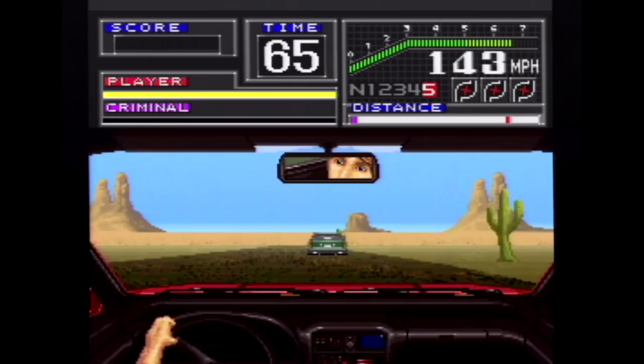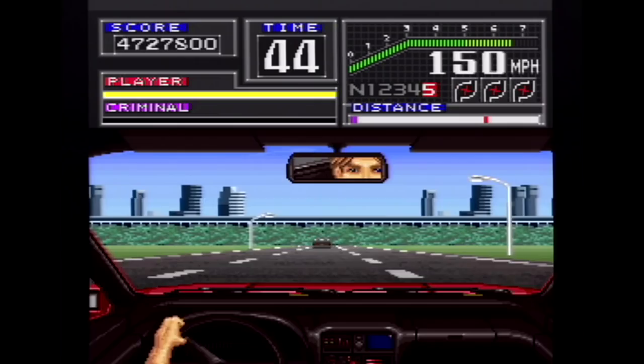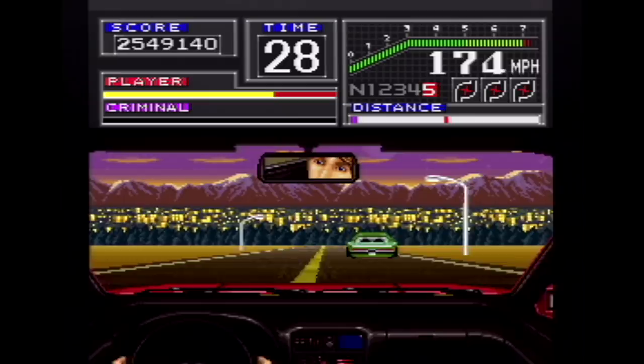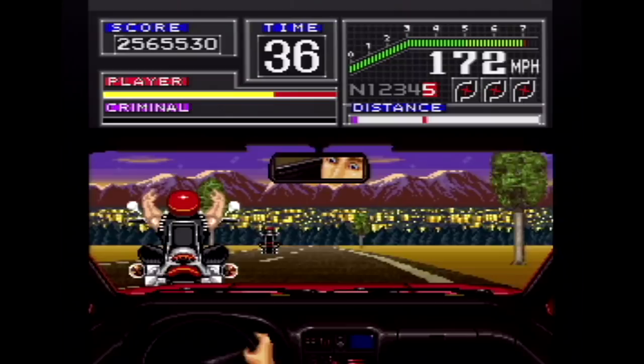Previous games in the Chase HQ series are played with a view from behind the car, but Super Chase HQ moves the view to the inside of the car. I'm typically not a fan of this, but it's really cool in this game — I really like seeing your character's facial expressions change in the rear-view mirror. The game starts off fairly easy, but as it progresses, roads become more curvy with lots more traffic to dodge and even oncoming traffic. There are enemies on motorcycles who shoot at you or throw flaming things, and the criminal cars get tougher with longer life bars.